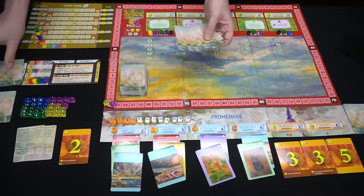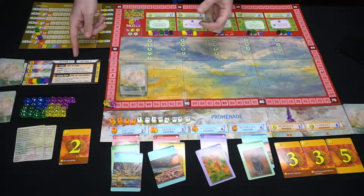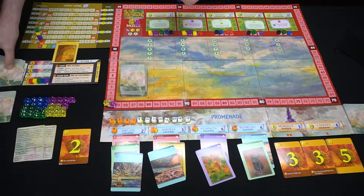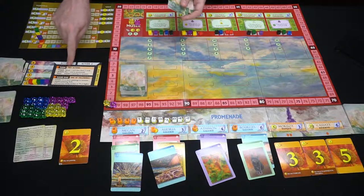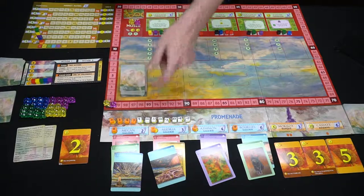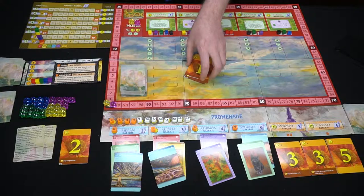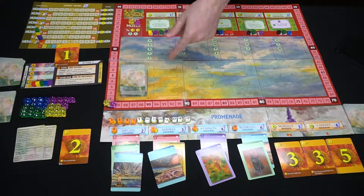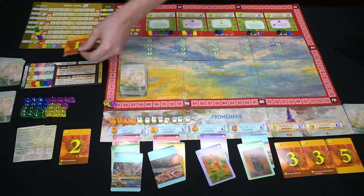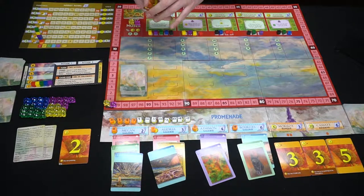Draw your hand of five cards and take one of two different actions. You can choose to haggle — spending one card to your action area to then draw two cards from your deck — or you can acquire, which means buying one card in the promenade. For example, I could spend two, four, five, and six as one action, or spend six to pick up any one of these three paintings, or just spend one to pick up one of these.